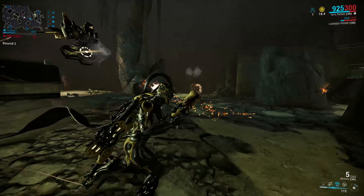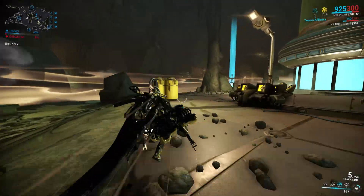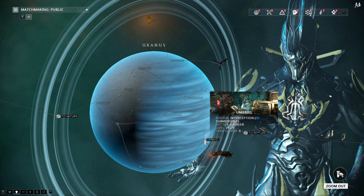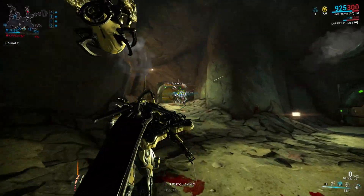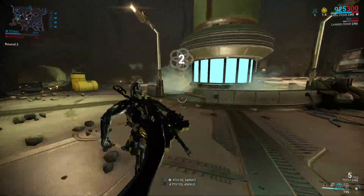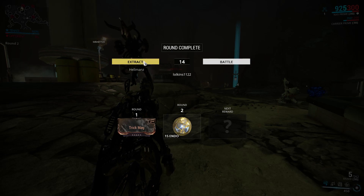There are also four interception missions that have a decent chance to reward a Meso relic on rotation A, which is rounds one and two. If you're a fan of interception, you can do Callisto on Jupiter, Osei on Europa, Umbriel on Uranus, and Rhea on Saturn. Bear in mind that interception missions can only be screwed up and completed slower than usual, while defense missions can be sped up using Speed Nova and AoE. Interception is also pretty annoying solo and has more random mods instead of relics.